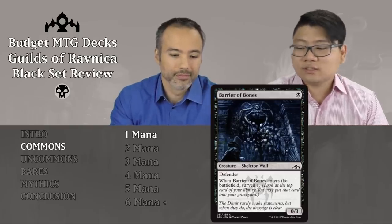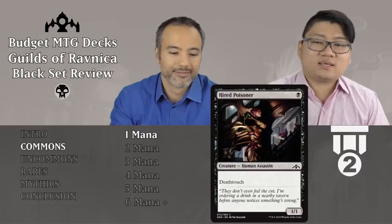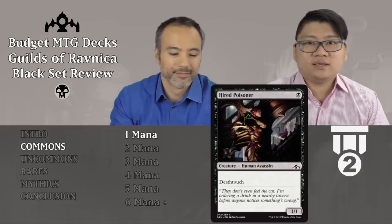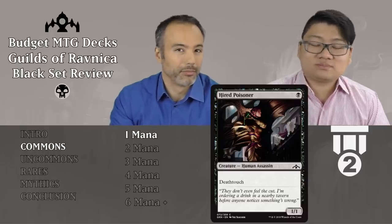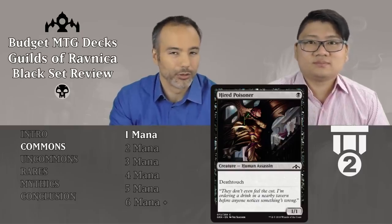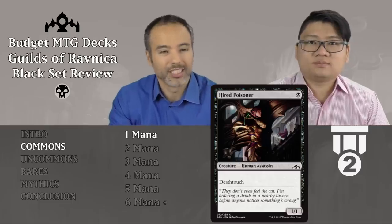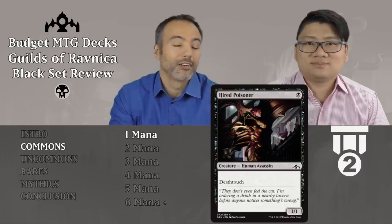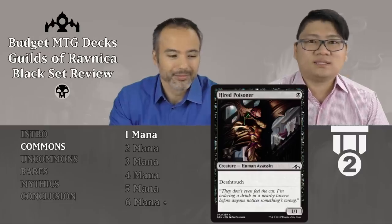Next one is Hyatt Poisoner — a 1/1 human assassin with deathtouch for one black. We really like our 1/1 deathtouch creatures for one mana. It will always trade up. It's one of my favorite black cards at common because it's so versatile — people don't want to attack into you, and you can also attack with it since people usually don't want to block it either. Tier 2, always want to play this.